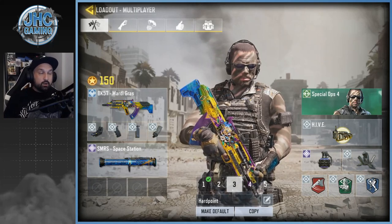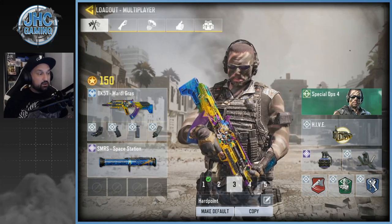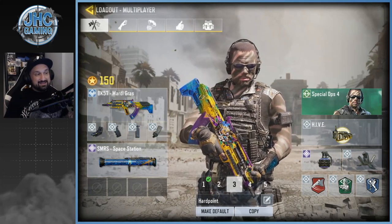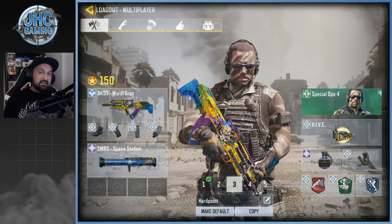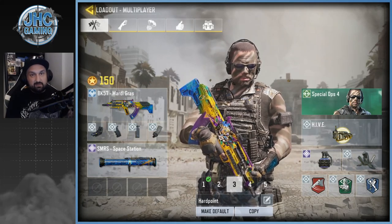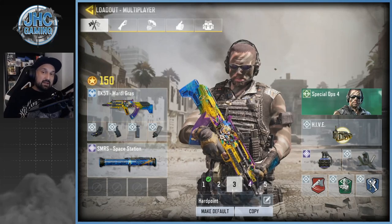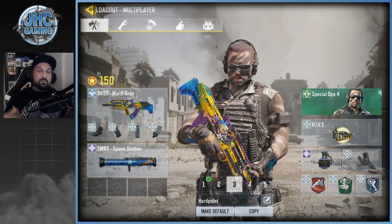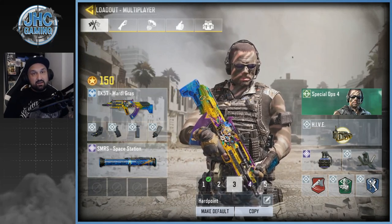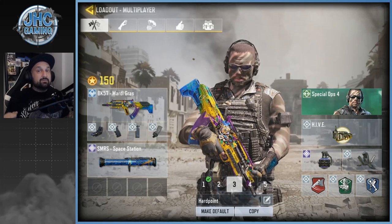Loadout number three is pretty much a copy and paste, but this one's for Hardpoint. Instead of the Transform Shield I'm using the Hive — it's very good in Hardpoint. Same attachments, same weapon, same everything, but I use Hive instead of the Transform Shield. That loadout is also versatile — you can use it in TDM on some maps. Sometimes you want SMGs, sometimes you want ARs depending on range and playstyle, but the Hive in Hardpoint can make a huge difference.